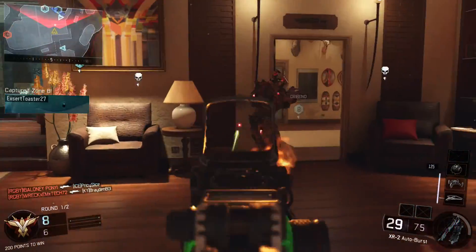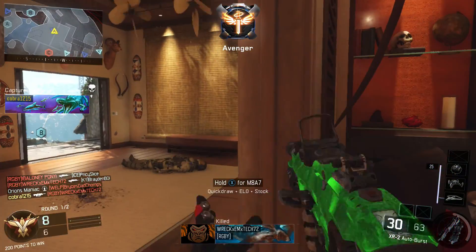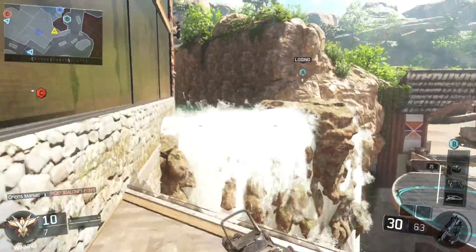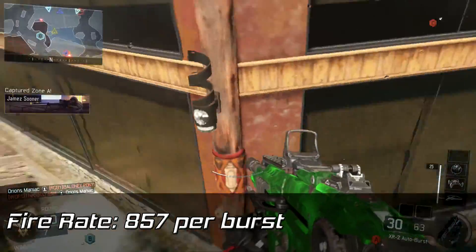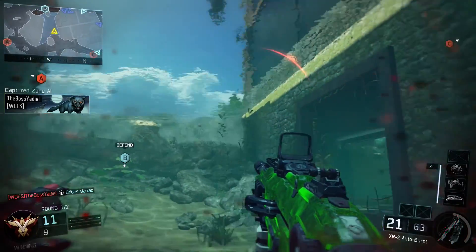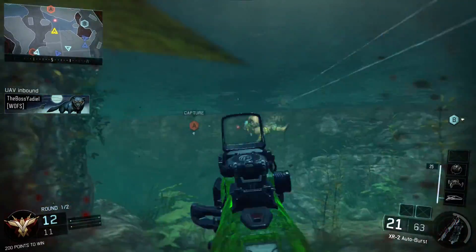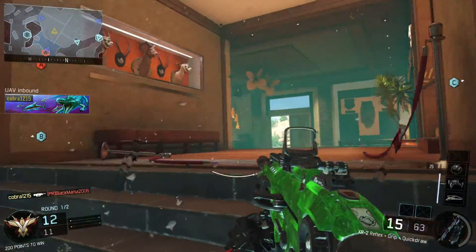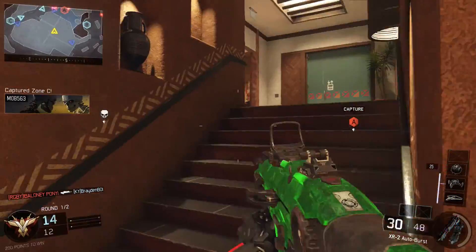Next we get to the fire rate, which is one of the big statistics that varies from other guns with the burst weapons. The fire rate is 857 per burst. As you guys know, burst weapons obviously burst and there's a little bit of delay in between each burst, so that makes the fire rate a little bit harder to calculate, but per burst it's 857.